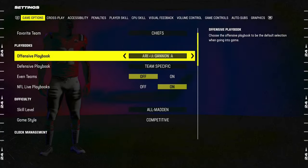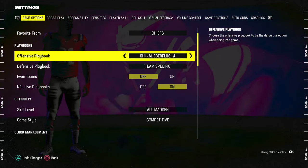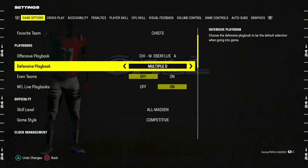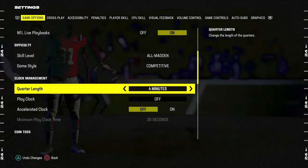In my opinion, if we're talking playbooks, the best playbook in the game right now is actually the Chicago Bears NFL Live playbook. The best defensive playbook, in my opinion, is Multiple Defense because it has Dollar as well as some 3-4 and 5-2 stuff that are really, really effective. Skill level, we're going to go All Madden, game style is going to be competitive.